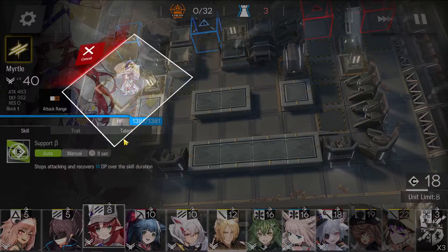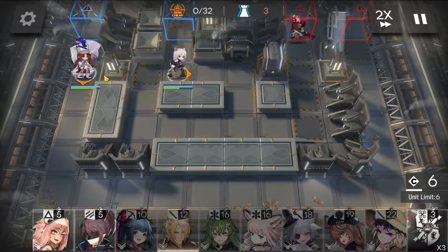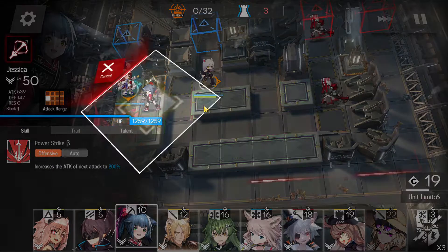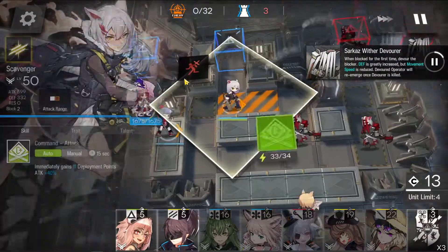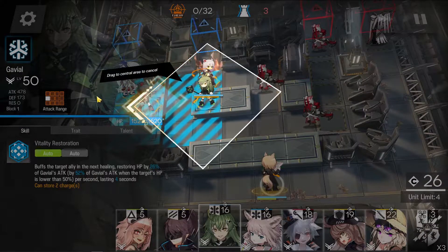First things first, bring out Myrtle — doesn't matter where you're facing. Next is Scavenger, facing to the right. Activate Myrtle's skill. Get your Snapper out, facing to the right. Get Lenarche facing upwards and activate her skill.